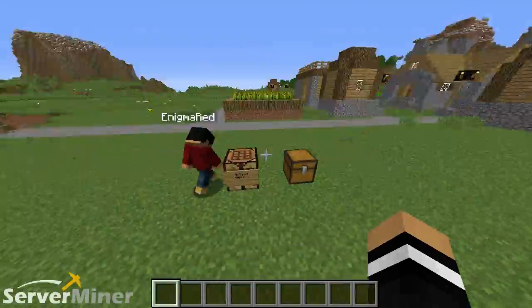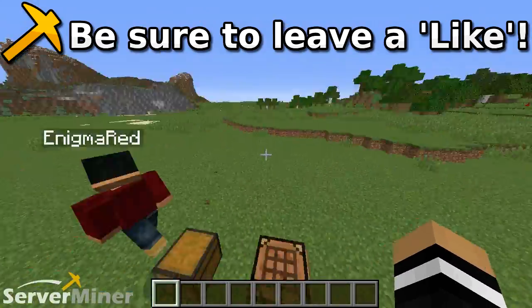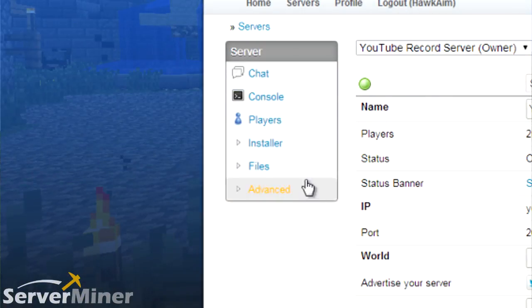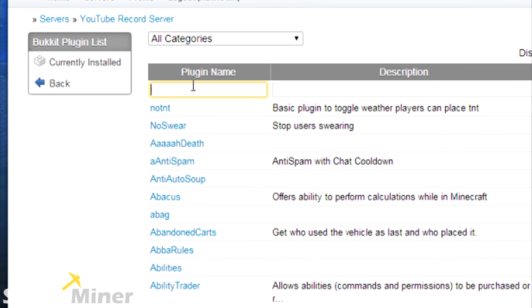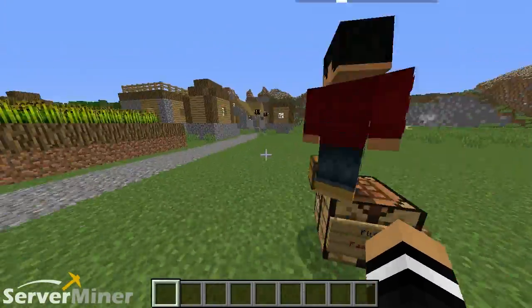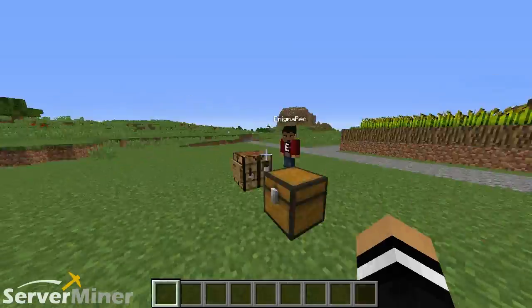Alright guys, it is that easy. That pretty much sums up the entire plugin. If you enjoyed, please be sure to leave a like, comment, and subscribe. To install this plugin on your server, go to your ServerMiner control panel, look for the files tab on the left-hand side, click it, and you'll see bucket plugins. Click into that, look for the text field where you search, type in FastCraft, and when the page pops up click install, reset your server, and you are good to go. It is that simple. We will see you guys in the next ServerMiner plugin review.